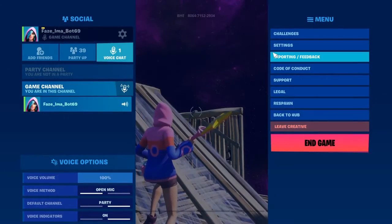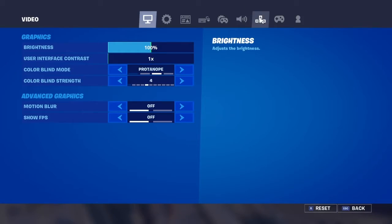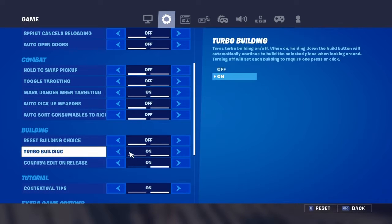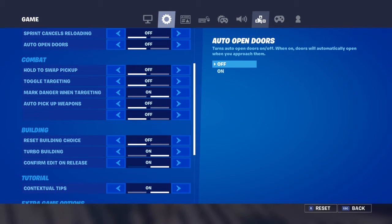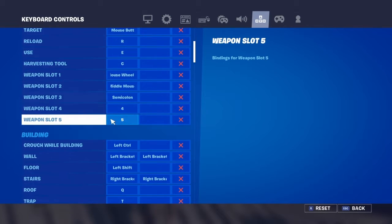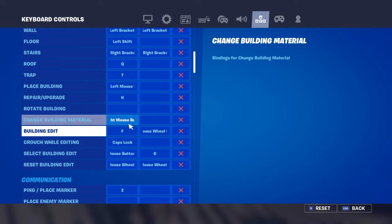It's very crazy. So what you want to do is go into the settings. None of this matters, but you do want to have 'confirm edit on release' on — it will make it a ton faster. And you want to go here, go down, and you go to the editing part.